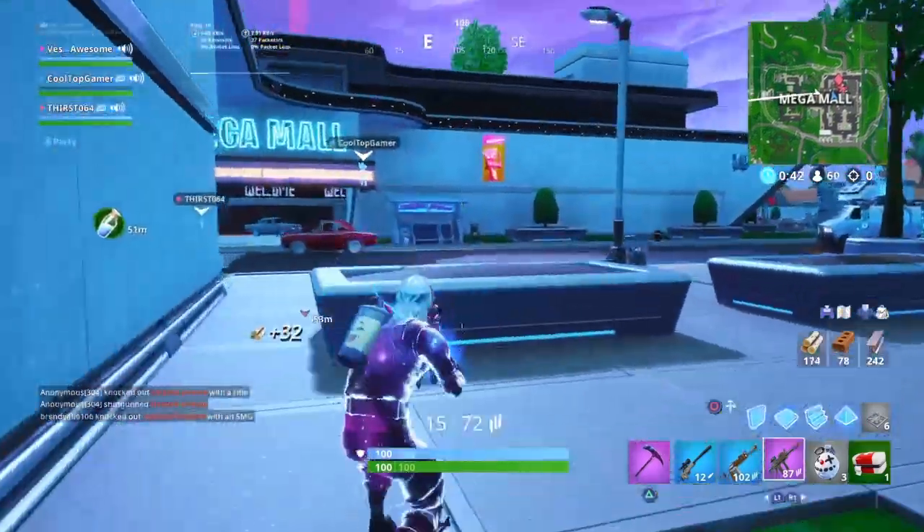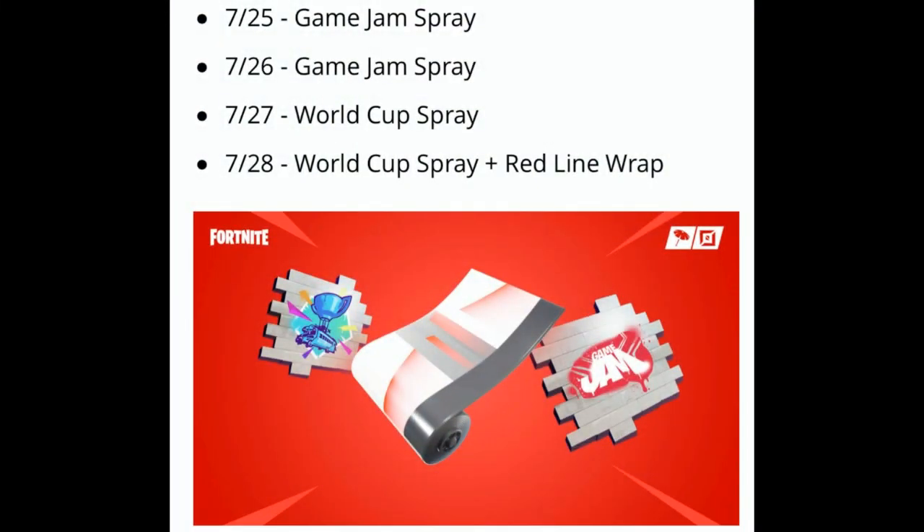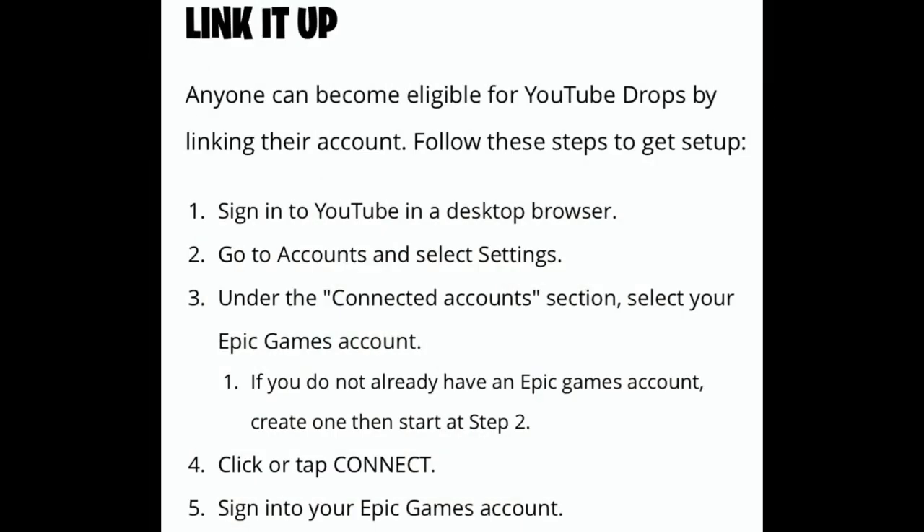All you've got to do is link your YouTube account and your Epic Games account, then watch the World Cup stream on July 27th or July 28th for about 20 minutes. If you don't know how to do that, I'm going to put a picture on the screen right now showing how you can link your accounts. You don't have to follow anybody for a code — just watch the live stream once your accounts are linked and you'll have the spray on your account.